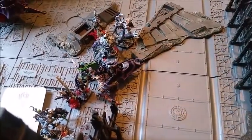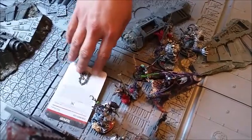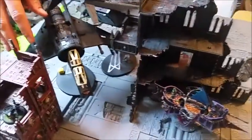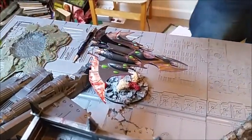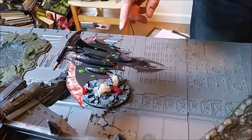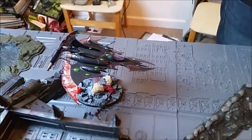They managed to wreck the Ravager, causing the passengers to disembark. The battle cannon blast also killed one Grotesque when he failed Feel No Pain. The Telepathy power is on them now so hopefully they won't be doing anything next turn. The Vulture gunship — even with Jinking — killed two Incubi. The Vendetta took a pot shot at the Razor Wing, failed one Jink save, and got a weapon destroyed result — losing the Strength 6, AP 5, Shred missile.